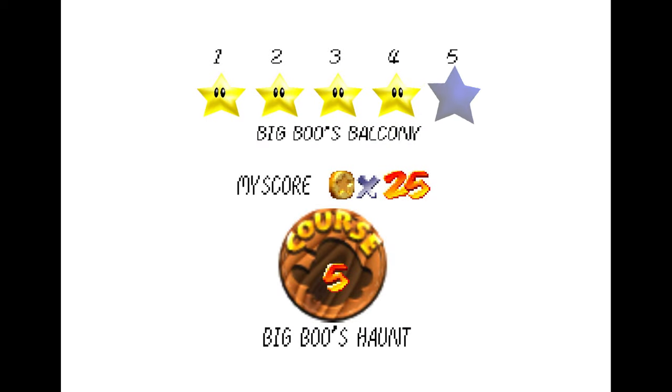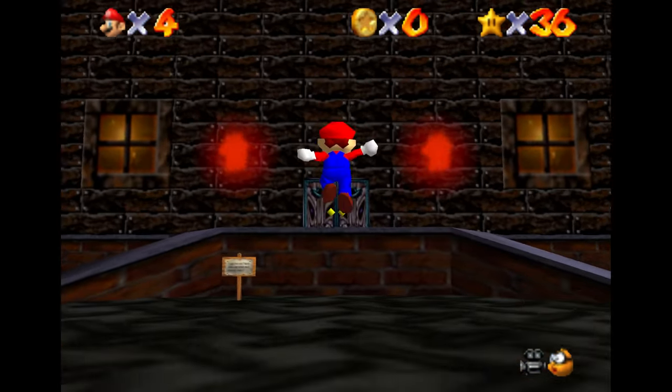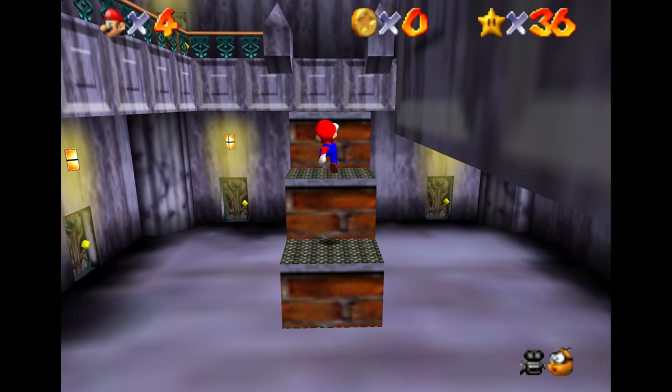Welcome back, everybody. Next up in the Star Guide, we'll be taking a look at Big Boo's Balcony on Big Boo's Haunt. I think this star is kind of nasty, mostly because I don't really know how you're supposed to know how to get up to the attic or the third floor, because it's just not very clear until you see it.